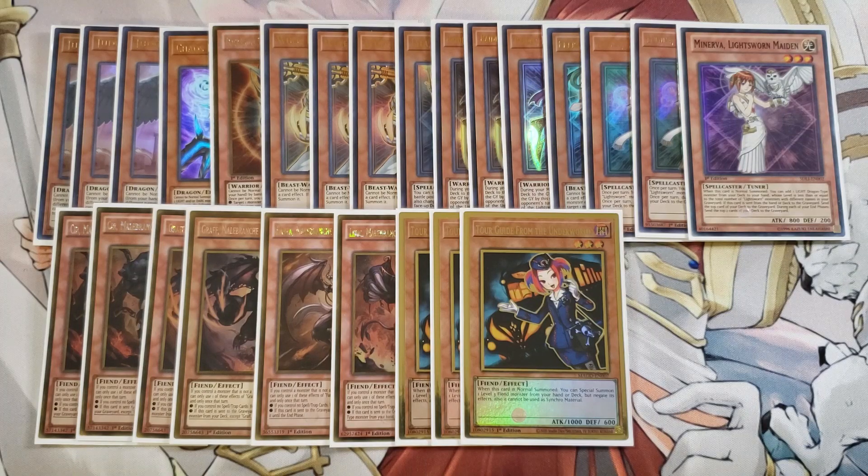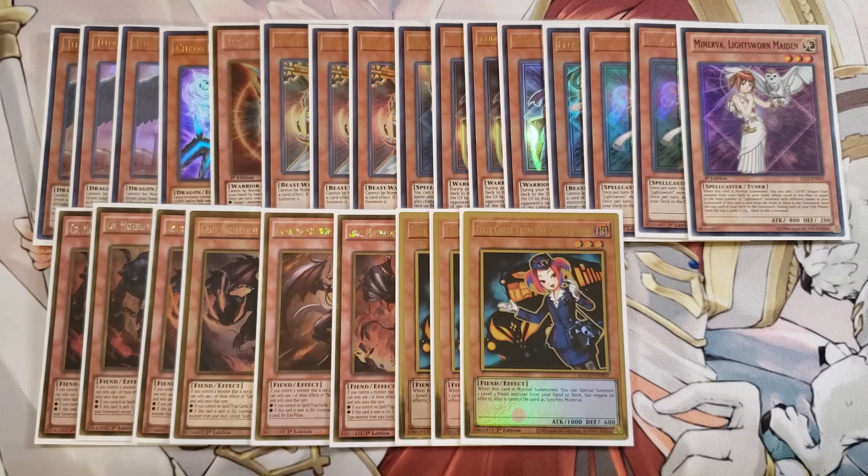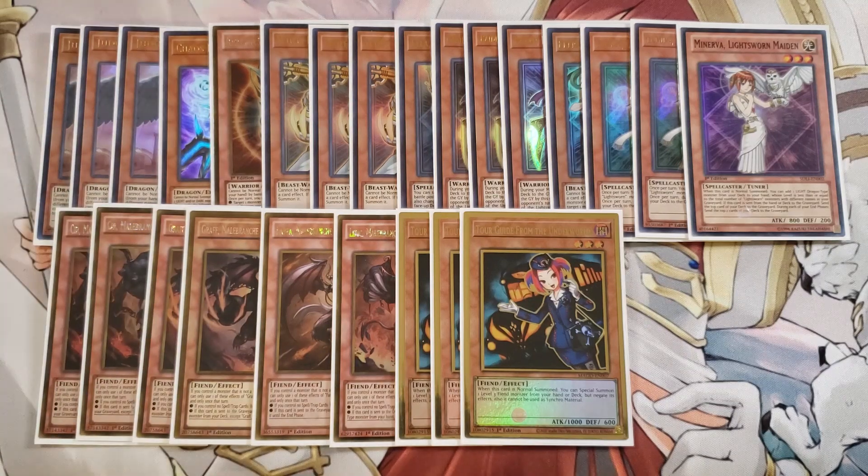We also play three copies of Tour Guide because Tour Guide helps us turbo out our copy of Cherubini, which is a fantastic card. It also gets us two dark monsters in the graveyard when we link summon into Cherubini. It's a really good card for our one normal summon. The only normal summons in the entire deck are Tour Guide, Lumina, and Raiden. All other Burning Abyss monsters special summon themselves, though they'll destroy themselves if you control a non-Burning Abyss monster — but Cherubini can protect them.